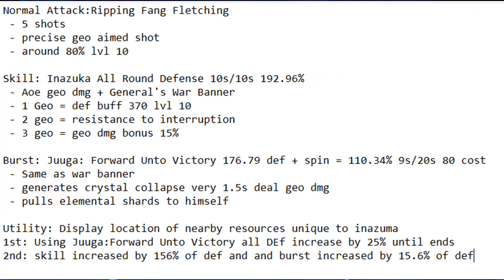His burst is called Juga Forward Onto Victory. Its damage is 176.79% of defense, the spinning damage is 110.34%, and it lasts 9 seconds with a 20-second cooldown and 80 energy cost. The effects are the same as the War Banner, but it also generates crystal collapses every 1.5 seconds dealing geo damage, and it's going to pull elemental shards to Gorou. So this is just extra damage on top of the buffs from his skill.